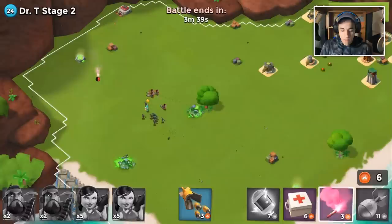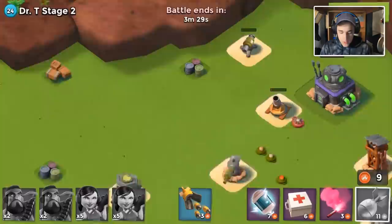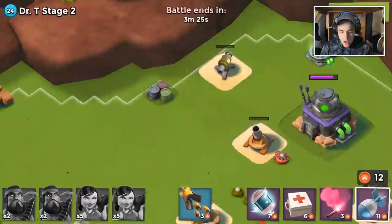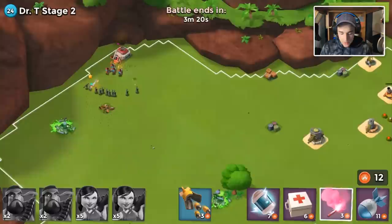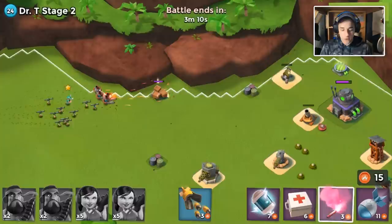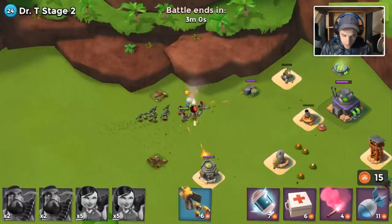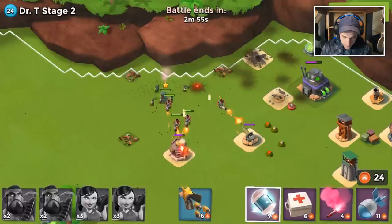The nice thing about having Brick here is we can activate her hero ability and we should be able to take down these defenses. I need to upgrade artillery one more time — then I'll be able to two-shot cannons and two-shot mortars. Flaring may not have been a good idea; yeah, we lost a ton of zookas. We lost four zookas, which at this level is a lot.